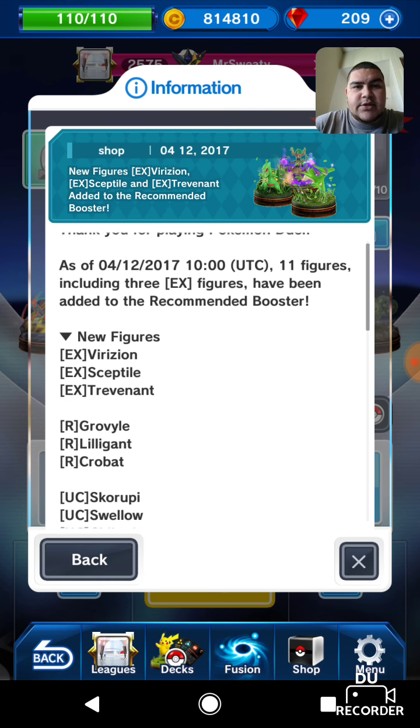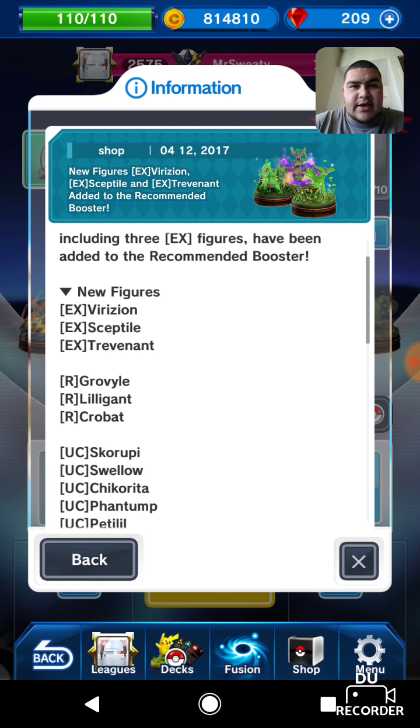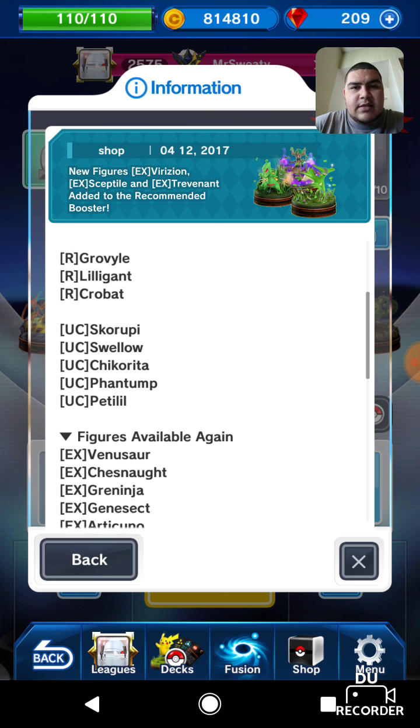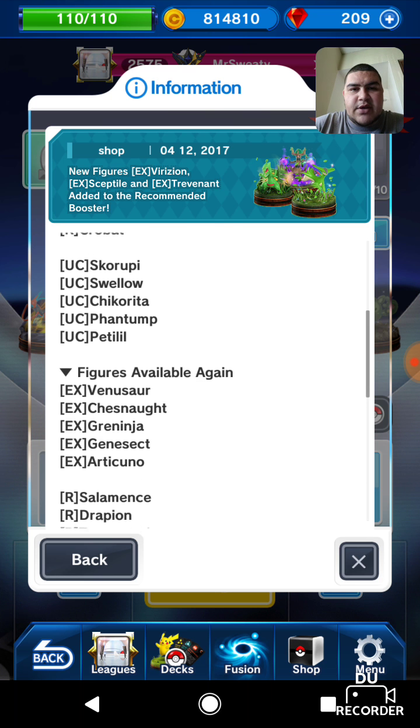They added 11 new figures: Virizion, Sceptile, Trevenant, Grovyle, Lilligant, Crobat, Swellow, Scraggy, Chikorita, and Phantump.